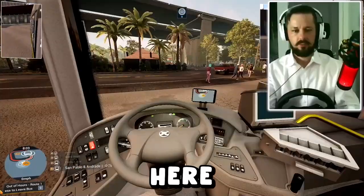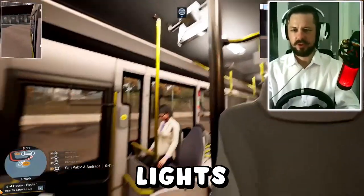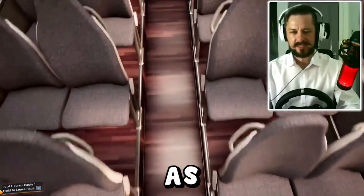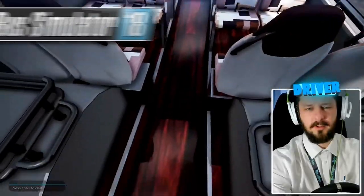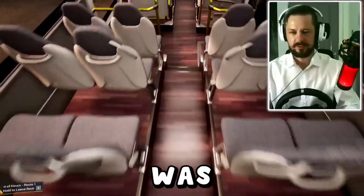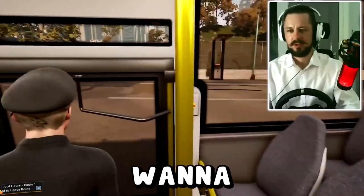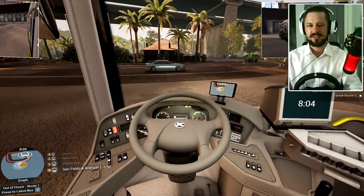Taking over — here we go. Close the doors, the engine has already been started, saloon lights on. Let's quickly check out the bus interior. Look at the floor — still not as shiny as in Bus Simulator 18. Look at that shiny floor from 18! This bus is clean but not as shiny. This guy near the door — I don't know what he wants, he seems to want to get out.